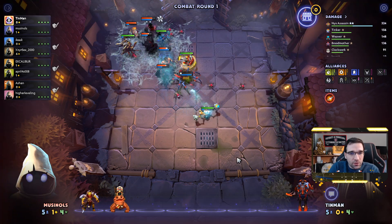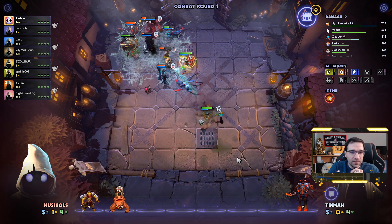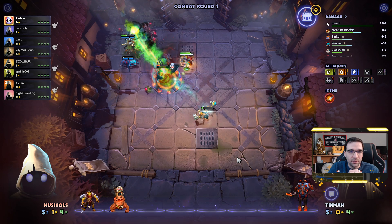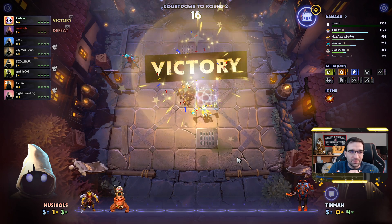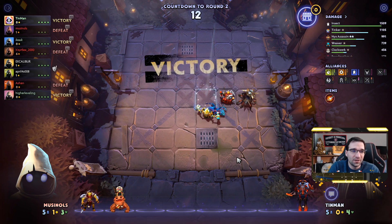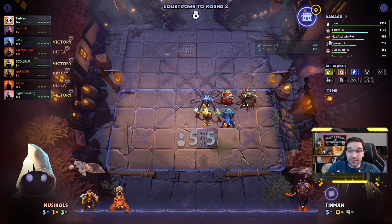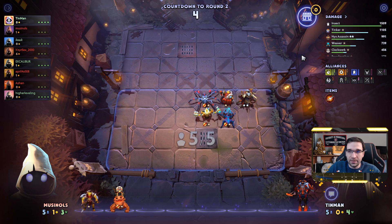I'm gonna get my choice to pick an Underlord here pretty much right away. With this kind of build, I'm not entirely sure who works best with a Scrappy Insect kind of build. But honestly, I'm probably just gonna pick Jull — I really just wanna try out Jull in this new format. Got the win here right away. Insects are very, very powerful right off the bat, dealing top DPS.